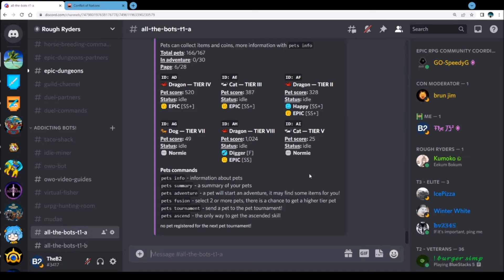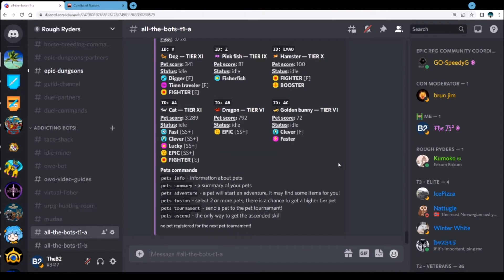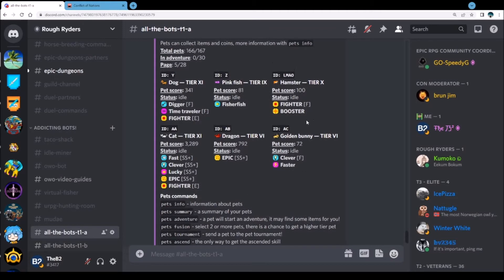Let's look at six — we also have a four, a three, and a five over here. I know I can tier this one up with a lower tier. Let's look at five real quick and see if we don't have anything lower. We've got a six here on a golden bunny with a clever and faster. We've got a nine there that we can probably make into a ten.